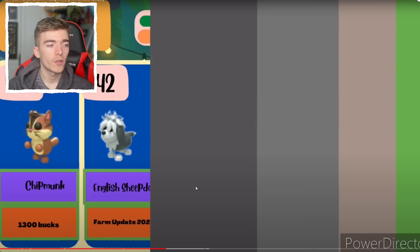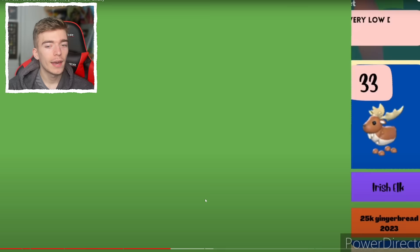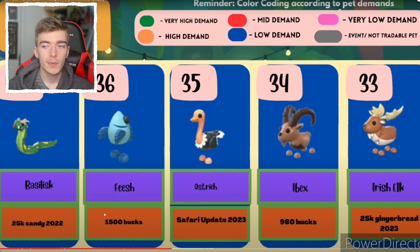The ghost dog — I do like the ghost dog, pretty cute looking pet, but it did come out recently. A fish — I thought this would be more valuable, 1,500 bucks. Then we got an ostrich from the Safari update 2023 — that's not on the original egg. The eye bags, 980 bucks — how do they come up with the prices?